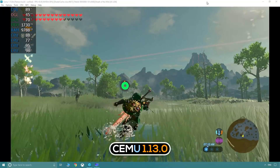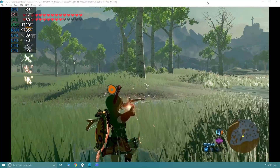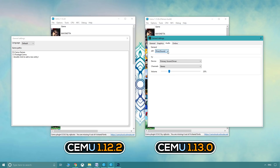Also included is .elf file support for homebrew. When comparing the 1.12.2 and 1.13.0 interface, we can see that File, Tools, CPU, NFC, Debug, and Help are identical. The changes are found within Options — V-Sync, Graphic Packs, Upscale Filter, and Audio Settings have all been moved into General Settings. Additionally, options in Experimental have also been moved. General Settings are now broken down into General, Graphics, Audio, and Online tabs, now allowing the user to select the audio output device. Cemu hook and older graphic packs will still work.